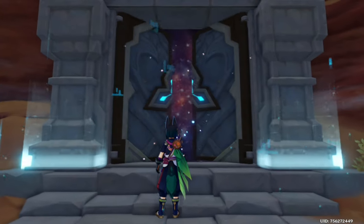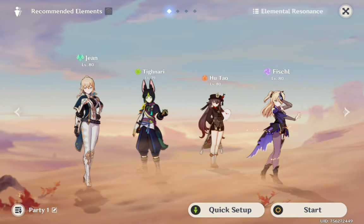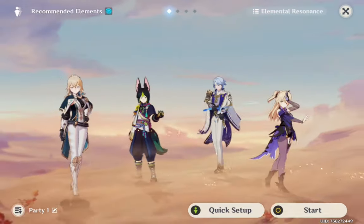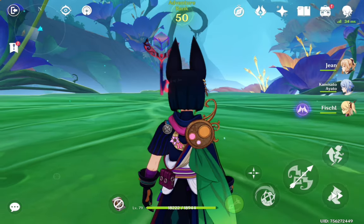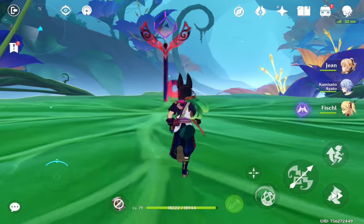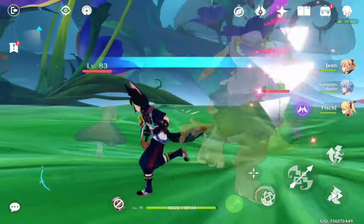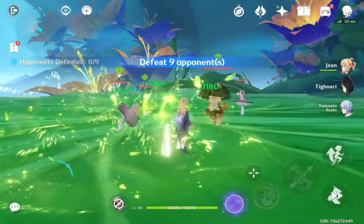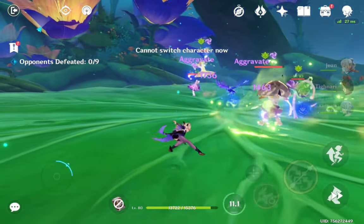Now we're going to enter the domain. Inside the domain we need one Hydro character. I'm keeping my Dendro and Electro characters for Quicken, Hyperbloom and all the good reactions. Some enemies are going to come and we have to fight them.